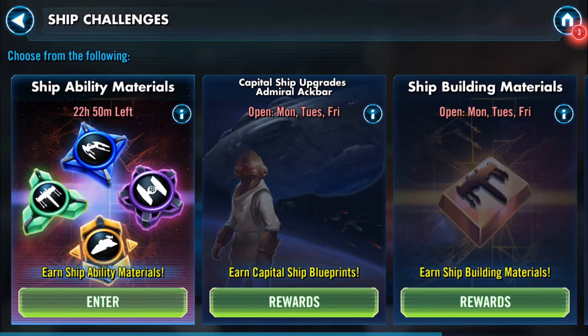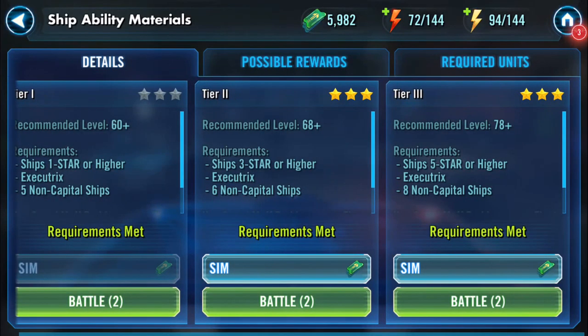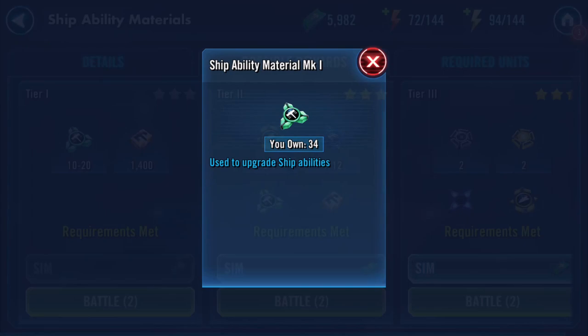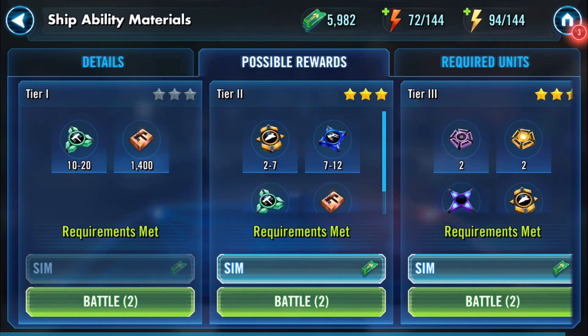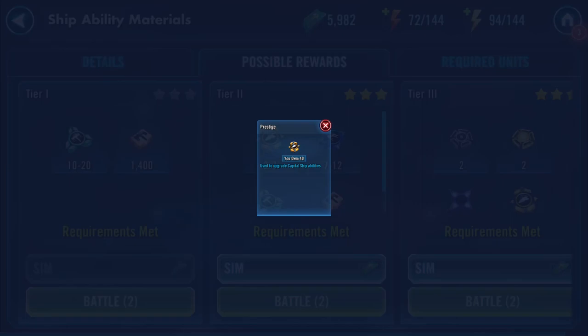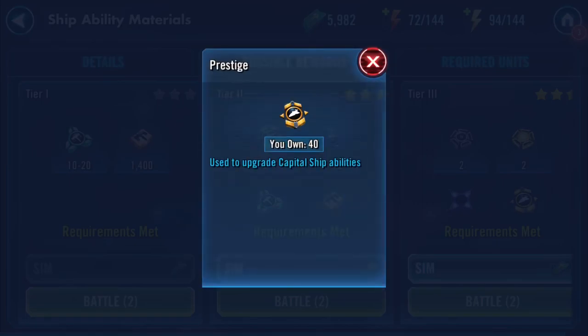Just a quick recording here. The Ship Challenge today is Ship Ability Materials — it appears three times a week: Sunday, Monday, and Thursday. It goes up to Tier 3. If you click on possible rewards, Tier 1 gives you 10 to 20 ship ability mark ones and 1,400 ship building materials.